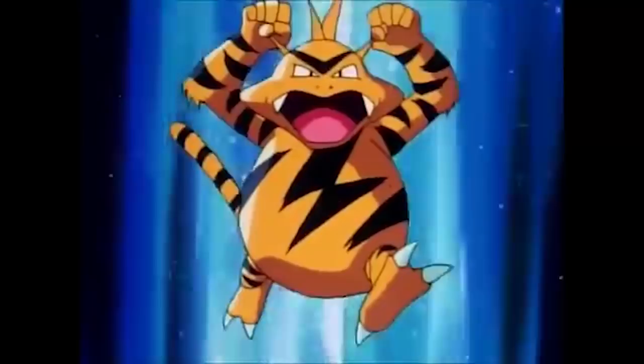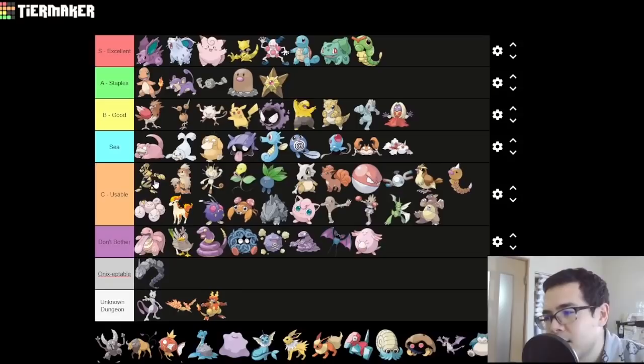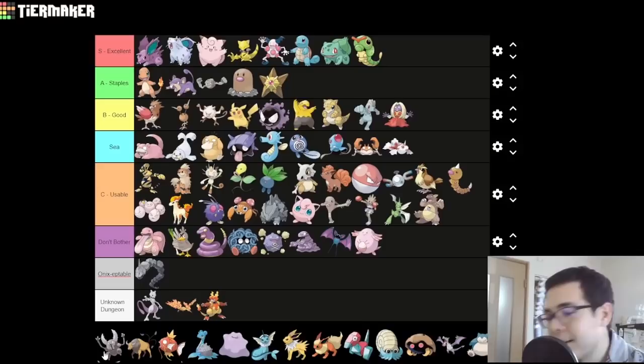Electabuzz — greatest cry in the series, at least in the anime. But it's a Power Plant exclusive, so you don't get it until quite late. It's perfectly fine once you get it, but without the trade XP boost it's kind of underleveled, so we'll put it at the top of C. I'd rather use this over Magnemite because even though Electabuzz is a little bit weaker, it is significantly faster. Pinsir — mostly known nowadays for being bad Heracross, but Heracross isn't in this game, so we're back to Gen 1 where it was bad Scyther. Pretty much everything that applies to Scyther also applies to Pinsir, including the game corner thing. Pinsir is slightly stronger but significantly slower — I'd rather be faster. Things are really rough for Pinsir until the Mega Evolution. Hang in there, buddy.